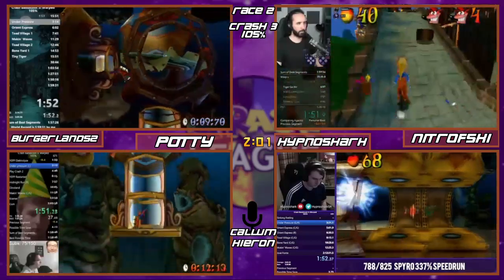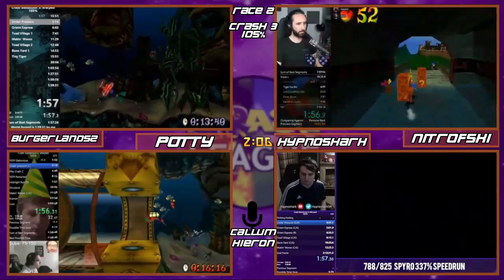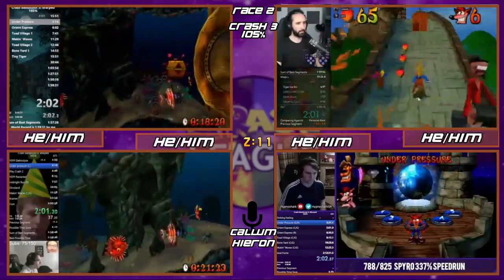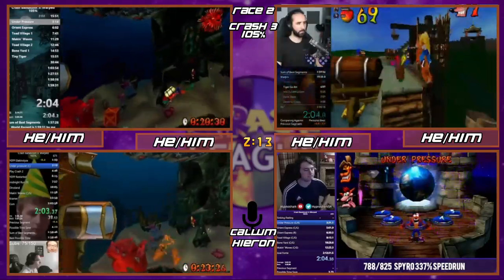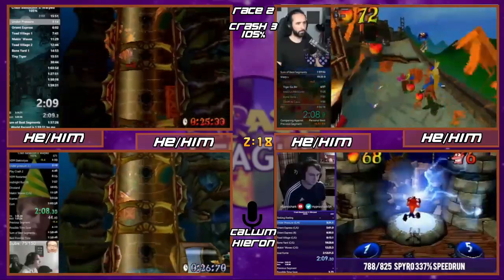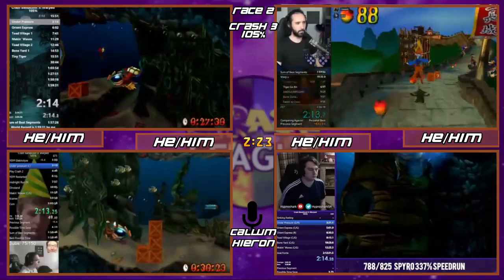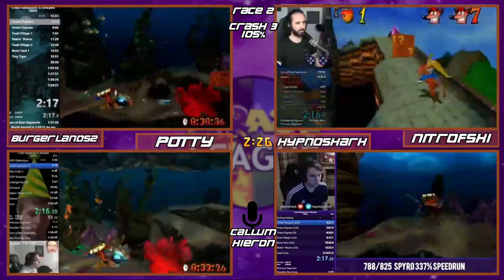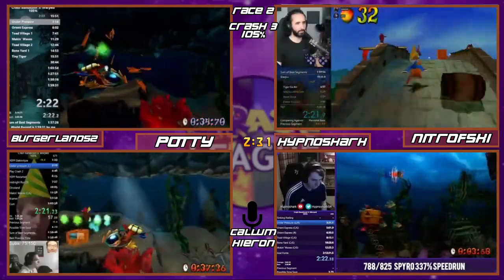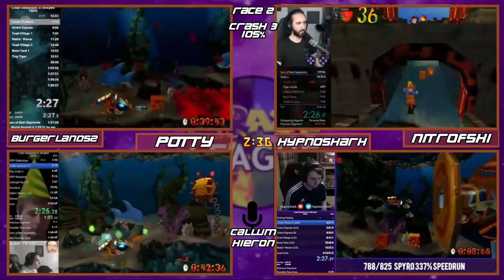Nitro has moved on to Toad Village now. There are differences in routing with this game because it's so open — it's a platformer, you can just pick between levels. A lot of the routing is based around masks. You get a speed boost if you have three of them, so he is taking a probably safer way around, but by doing so he's not taking the cycles that you would normally gain in Under Pressure.